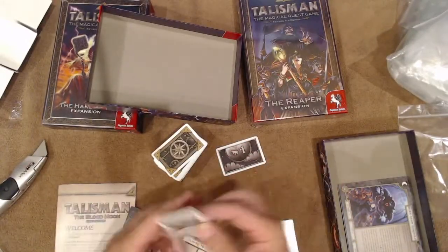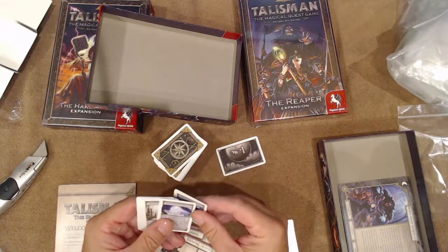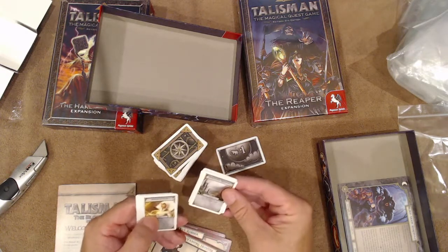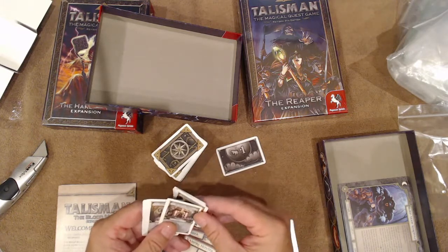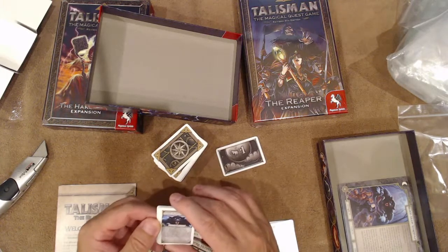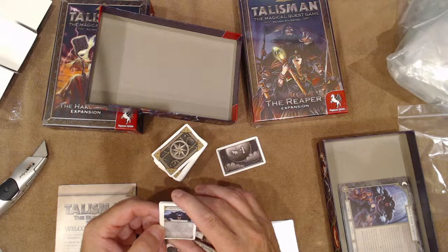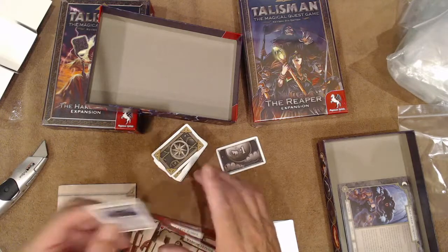The Blood Moon expansion includes spells like drain life, curse of the werewolf, haunting, poltergeist, solstice ritual, benediction, feral hunger, burial rites, exorcist, reanimate, and another curse of the werewolf. That last spell: cast on a character at the start of his turn — if he is not a Lycanthrope he becomes one; if he already is a Lycanthrope he must roll on the Werewolf Chart.